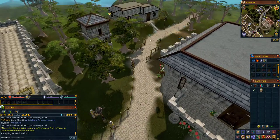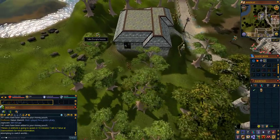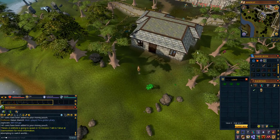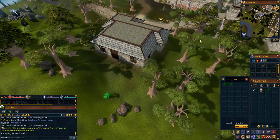Once you get to this house, run behind it to find some doogle leaves on the floor. Pick one of them up, then run to the entrance of the house, enter it and speak with Gertrude.